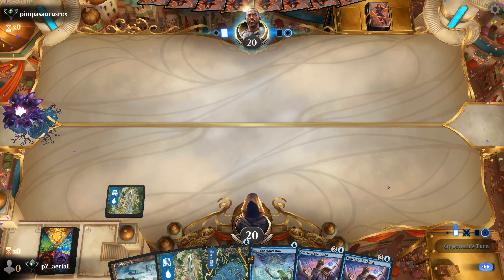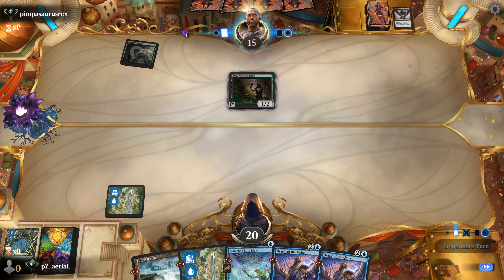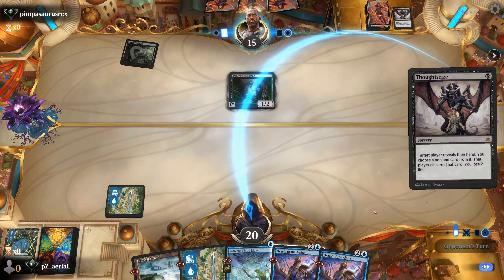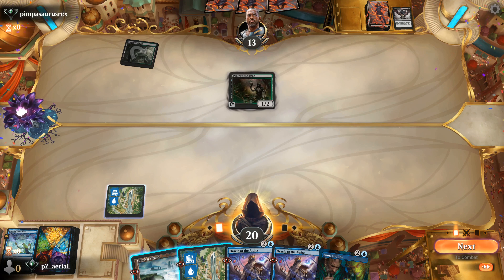Just the Deathrite Shaman. They'll sacrifice it to Thoughtseize — I think we'll let them see the Brainstorm. Into the Floodmaw would be a fine take for them so they take the Brainstorm — now our next turn isn't doing a whole lot, so I can understand it. They're going to take another card here — maybe it'll be Into the Floodmaw, they just want to take away my turn two. We find Show and Tell here. Kind of wish I had that Brainstorm now so I could hide it.